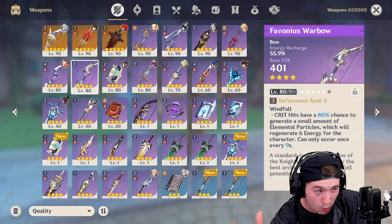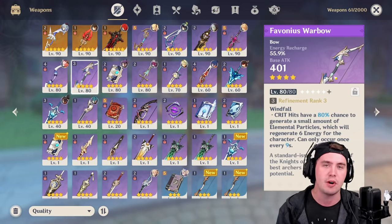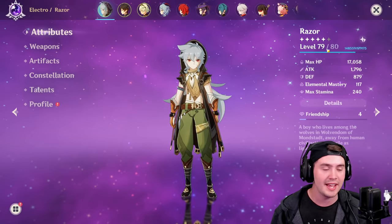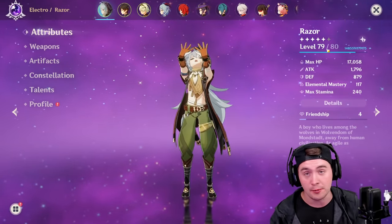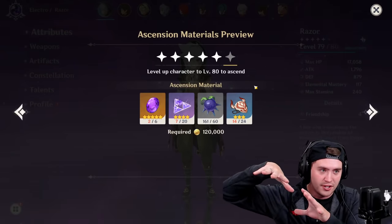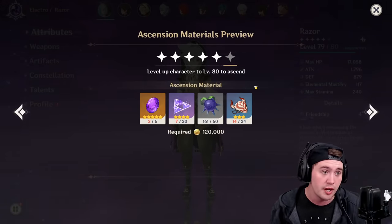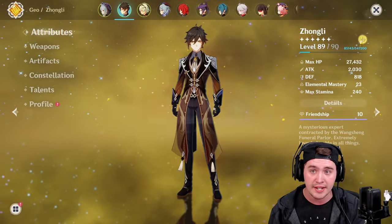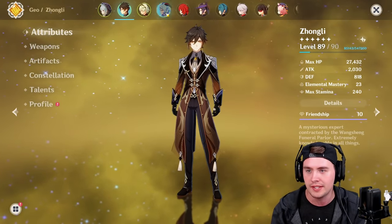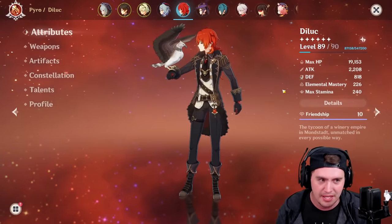You might notice my characters are leveled one below maximum. Getting that extra level costs a lot of resources, and depending on your world tier, you might not be able to ascend to the next level anyway. So if you're at the level 40 ascension, get them to 39 until you can take them to 50 — that way you're always passively getting experience and it saves a lot of EXP books long-term. My characters at 89 out of 90 passively accumulate experience over time — it does add up, even if it takes months.